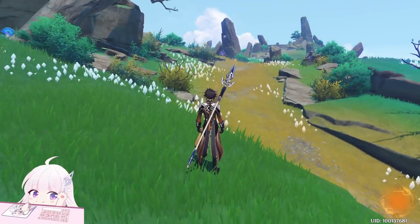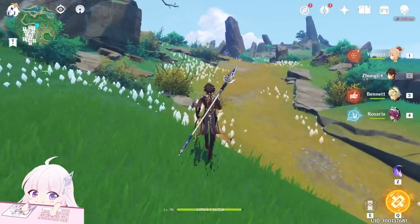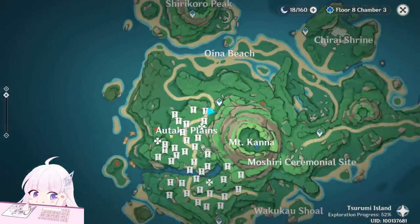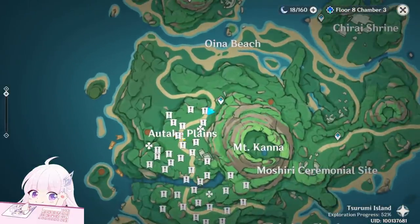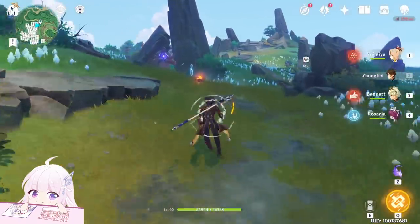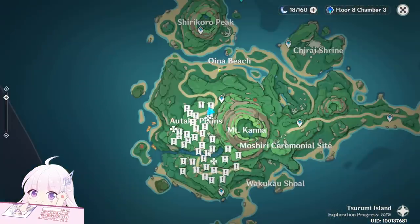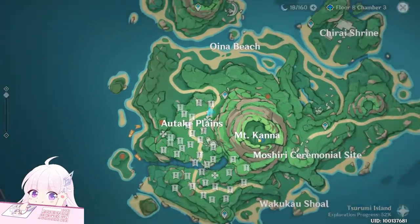Hello guys and welcome back to my channel. In this video I will show you this mini quest from the Illusion. This time it is at Outtake Plains. When you come here, you have to clear the world quest of this island first — the Trudemists.